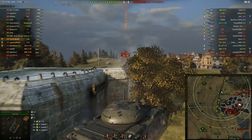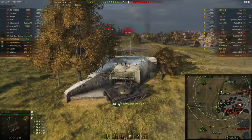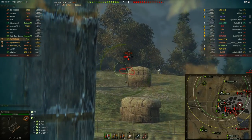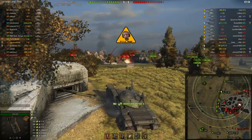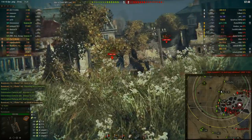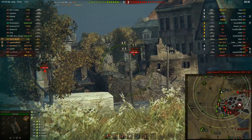That E75 managed to spot me there. I tried to put a shot into his hull, but of course it did not go well. To use this position you do need to have good awareness, because the T10 was peeking out to take a shot at me, the E75 peeked out to take a shot at me. You have to have good awareness and you have to keep looking at your map at all times, especially looking at this zone here, to see if there are any enemy tanks peeking out to try and take a shot at you. That is really important when you take this position.